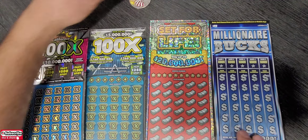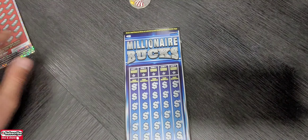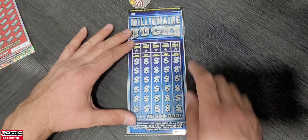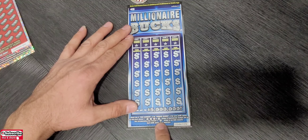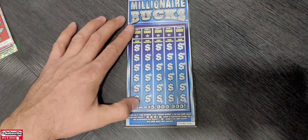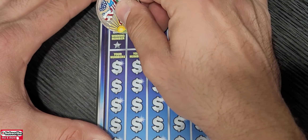We're gonna start with the millionaire box. We have five individual lines, each one has one winning number, and we can also find 2x, 5x, 10x, and 20x. A diamond will be a $500 winner. Let's go — starting with game number one.